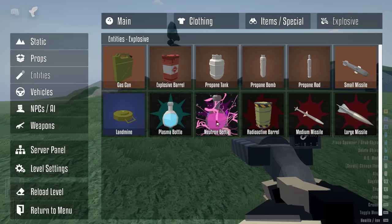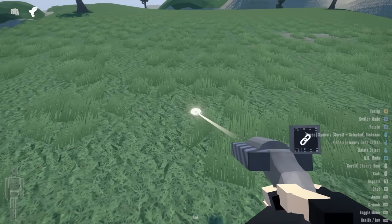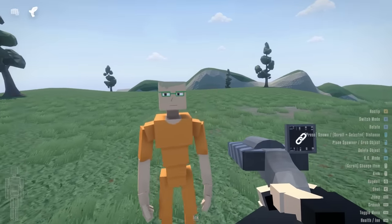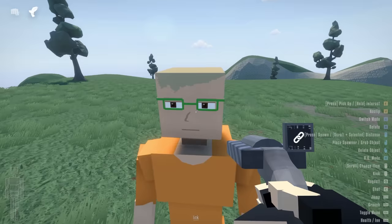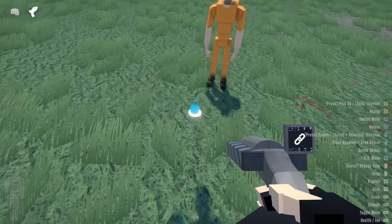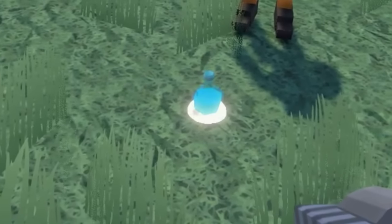That's not the only missile either - there's small missiles, medium missiles, and large missiles. There's also a neuron bottle that's been added. I have no idea what that does. Let's spawn in our handy dandy test subject. Oh wow, he looks like a nerd. He's so sad though, I'm sorry. Okay, let's spawn in our neuron bottle. Why is it rainbow? What is this?